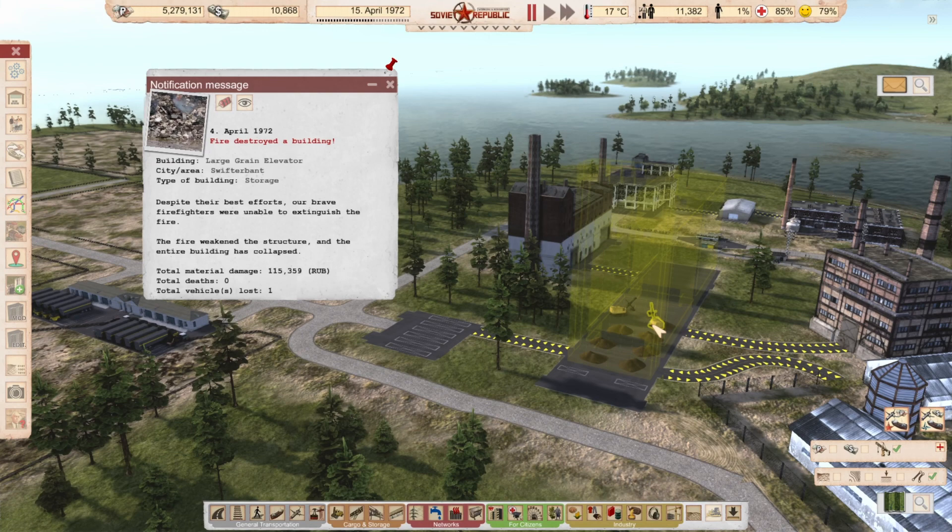Hi guys, welcome to episode 105 of the Sputnik challenge for Workers and Resources: Soviet Republic. My name is Kaj Mai, and today I'm going to explain why our grain storage, including all our grain, was destroyed in a fire. I looked back because I really didn't know, and now I know, and soon you will too.